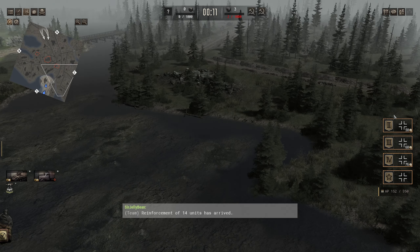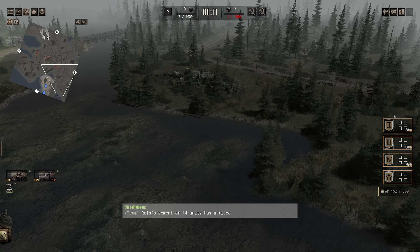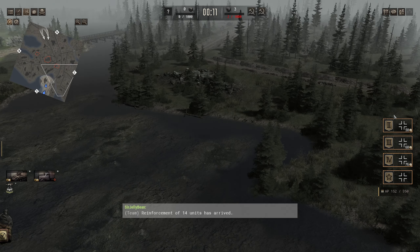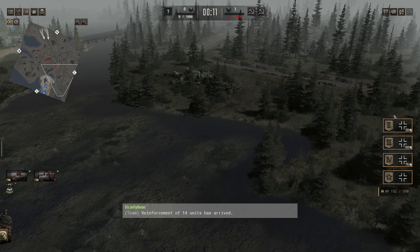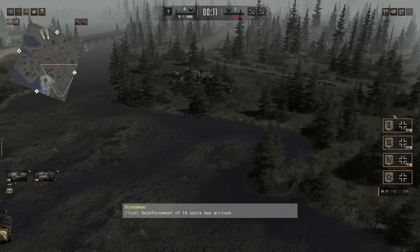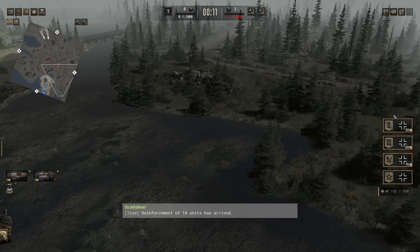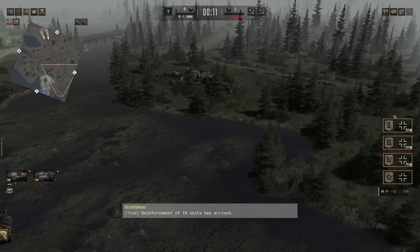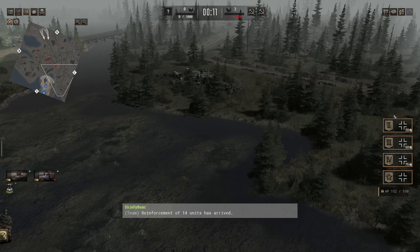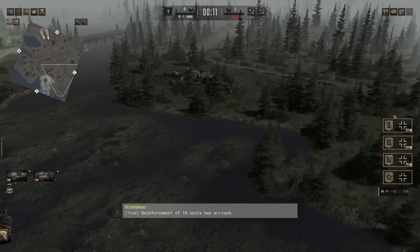Panzer IV is ready. Let's get the Grille close up to support and get his ammo truck ready. We do have the officer as well. Panzer IV is already engaging a Maxim — well done. I'm going to take over this one. Completely missed — reload. Feels like we decrewed it. The Grille there is just completely decimating. There is a Maxim there, let's see if we can take him down. We are taking a few losses and we're going to have to engage these Maxims as quick as possible.